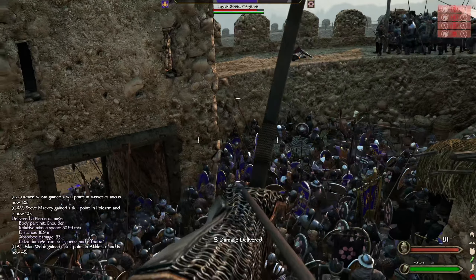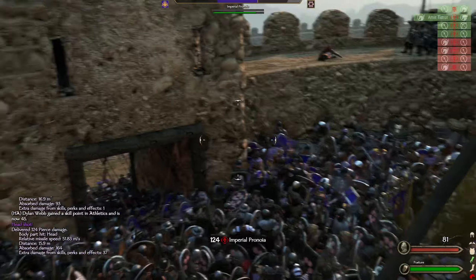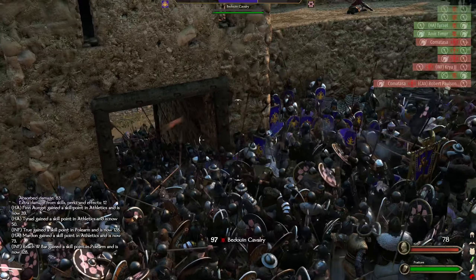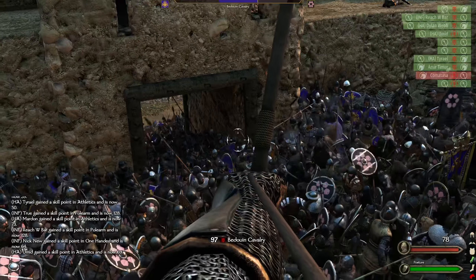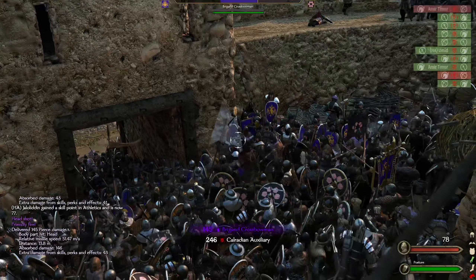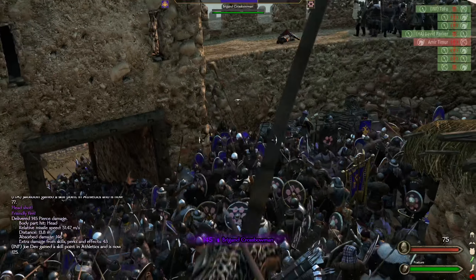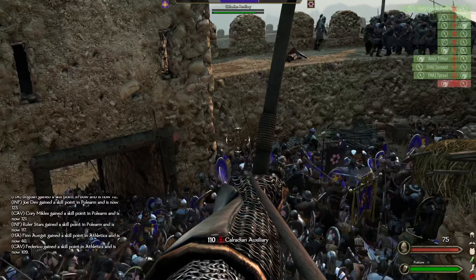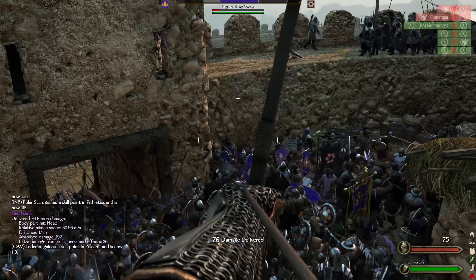Let's pour it in where we know we can get some good shots on armored guys. These are pretty heavily armored guys — we don't want to waste shots on their shields. We hit a crossbow on our own guy, my bad. Let's go for the guys in the back, right next to ours.